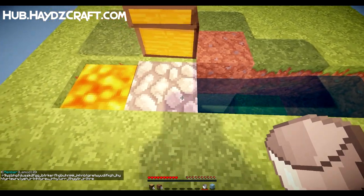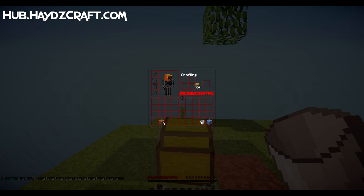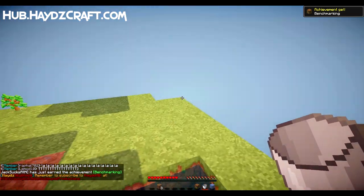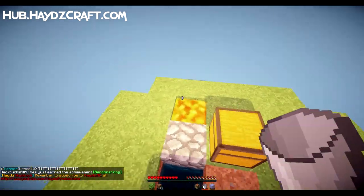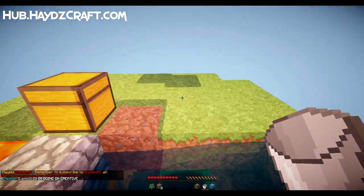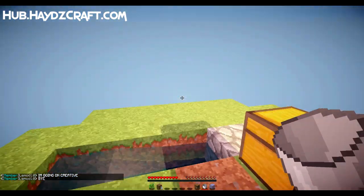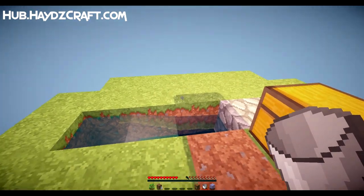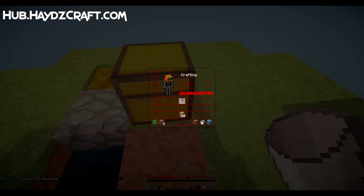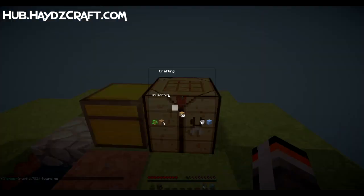That looks good — let's make a wooden pickaxe. Also in this first episode I'm going to give away a free rank on the server, which I think is pretty cool. If you want a chance to win, it's just a random giveaway — all you need to do is leave a like on this video and post your Minecraft IGN in the comments. I'll give it away randomly in the next episode and that's something I'll do every single episode.